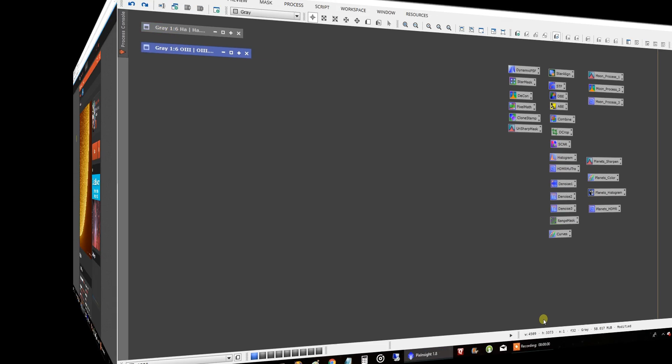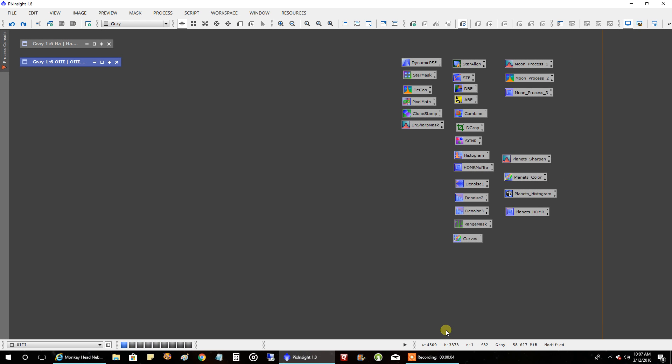Let's get back to my Monkey Head. All I could do was HA and oxygen for now — I've got four hours of HA and three hours of oxygen. I don't know if I'm going to have enough clear skies to finish sulfur. This object is already at the meridian as soon as it gets dark, and if I don't get some clear skies quick I'm never going to get to it. But let's just work with what I have. I created multiple combines and then picked one I liked, so I'm going to go through that process and show you some of the things I do.